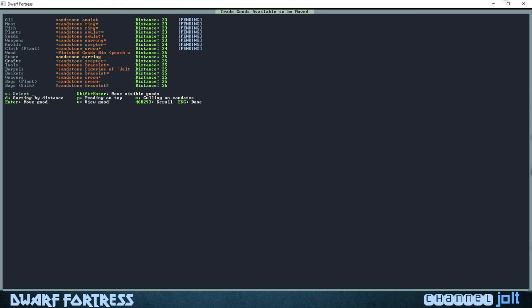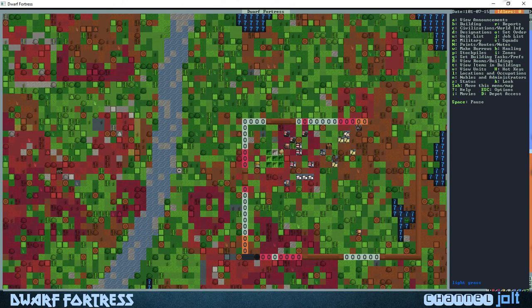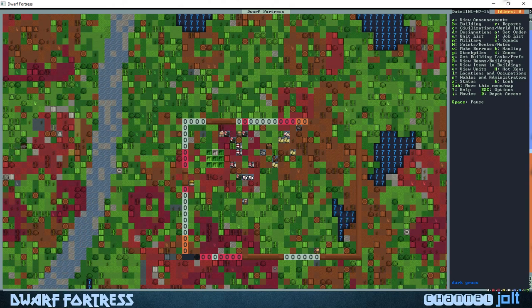We're gonna go through and hit the down button and start hitting enter on all of these because we want all of them to start bringing stuff over. That's all we have to trade right now. We're gonna exit out — unfortunately we happen to be building our wall as all these dwarves came so we have no idlers right now.